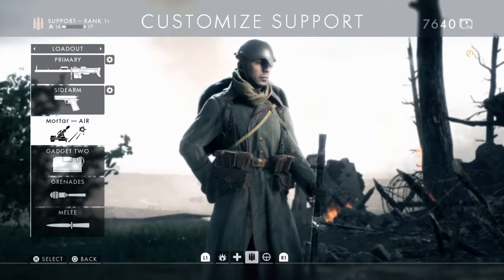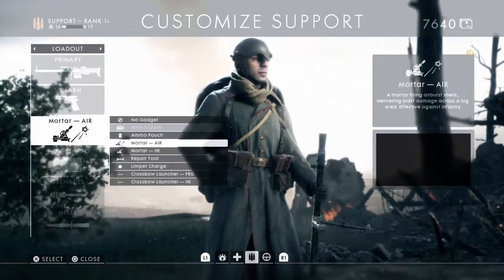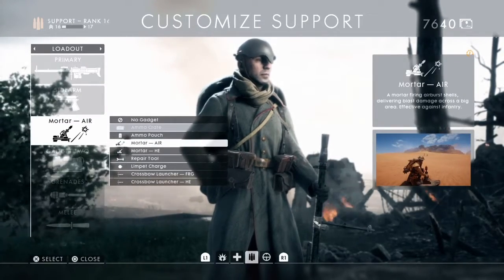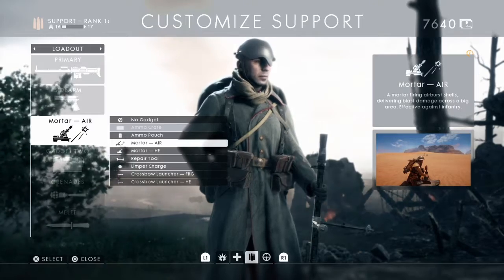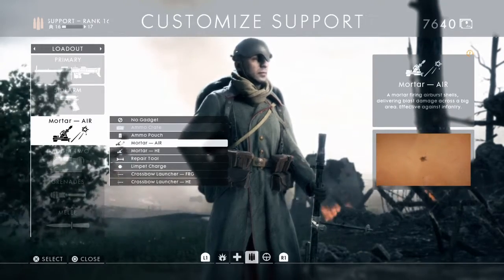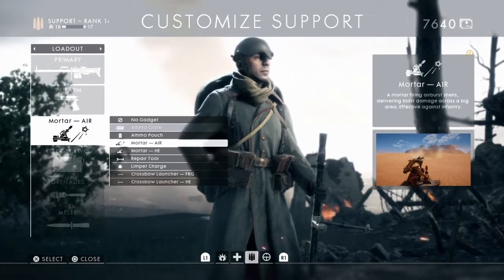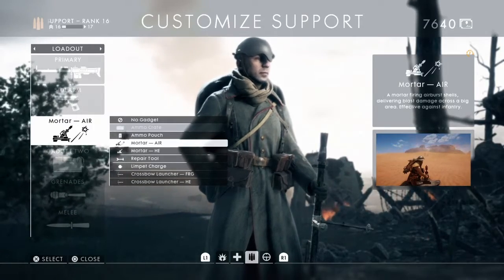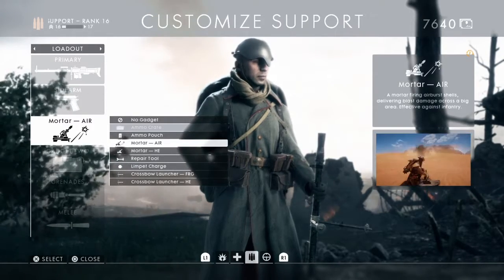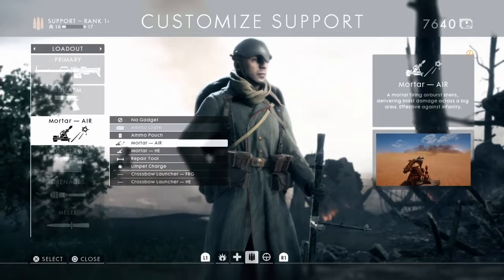My MG15 loadout: sidearm is the 1911, gadget one is the mortar — the air-powered explosive mortar. It's incredibly effective in operations, rush, or frontlines where you know there's going to be a lot of enemies concentrated in one situation. What you saw in that first clip is exactly how I like to use the mortar, whether attacking or defending.